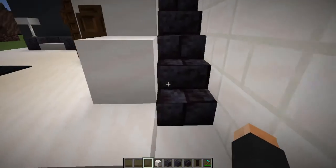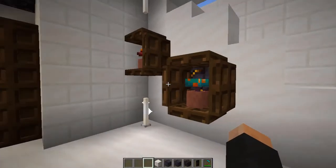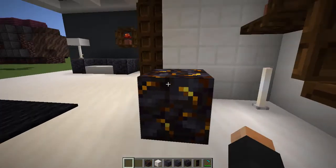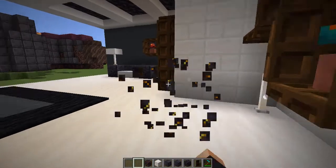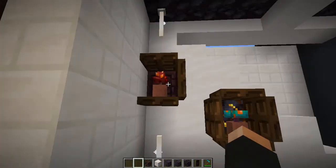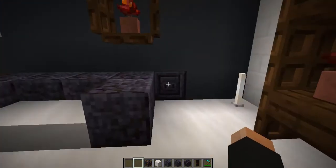Also, the stairs are just blackstone stairs — just try to do that. Behind here we have the gilded blackstone. I mainly just stuck this here to show it off; it's a cool looking block but it's just hard to fit into designs. And then there's the chiseled blackstone there.